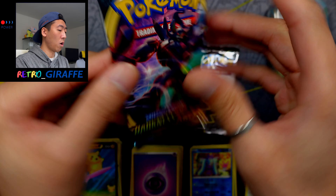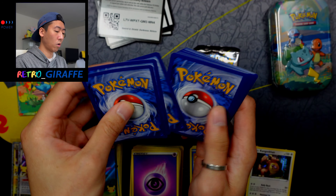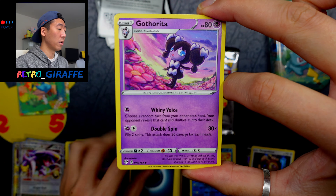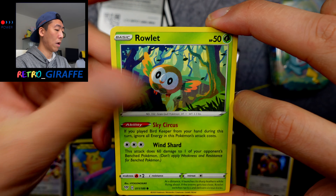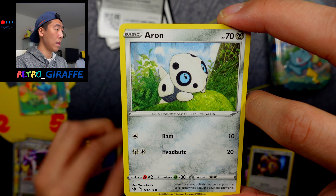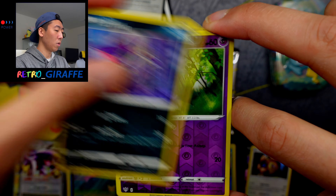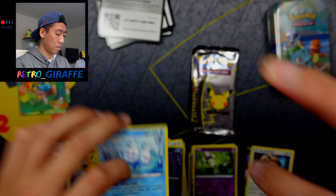Let's get into our Darkness Ablaze pack. Here's a code, let's do the card trick. For this pack we have a Dark Energy, Gothita, Vanillish, Rowlet, Cufant, Aero, Starly — it's like the same cards — Purrloin, a Morelull Reverse, and a Vanilluxe non-holo.